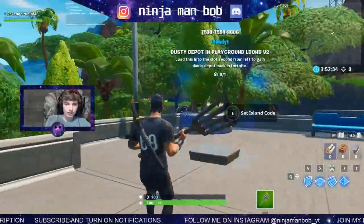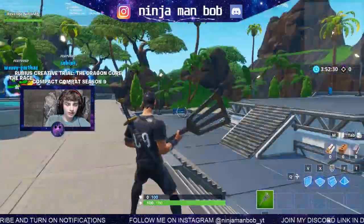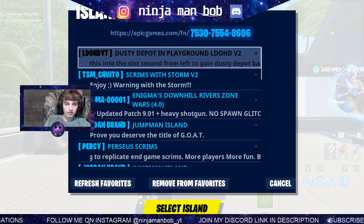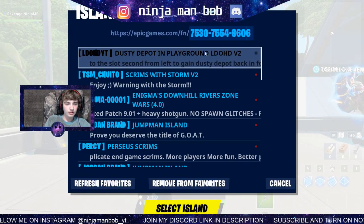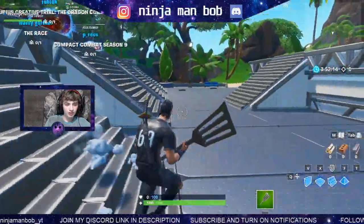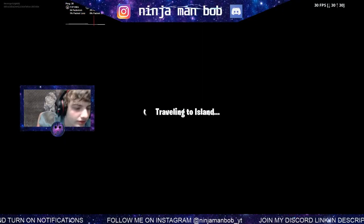This is going to be a glitch to get Dusty Divot in Dusty Depot in playground mode to bring back Dusty Depot. So you take this code - it'll probably be in the description. If it's not, just pause the video here and select it. Make sure it's on this one right here, because if it's not, it will not work. Go to the island.